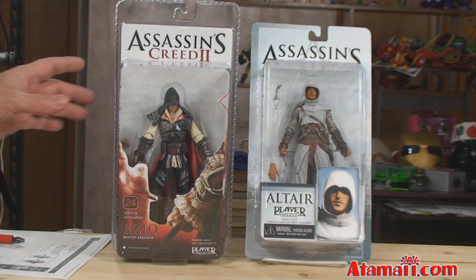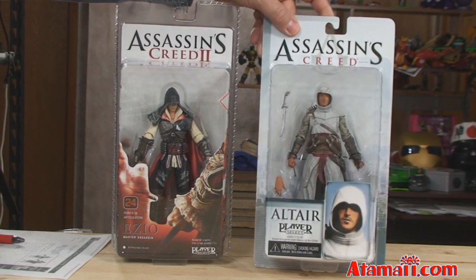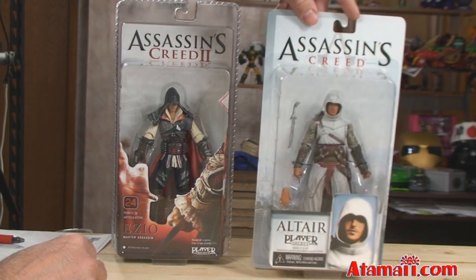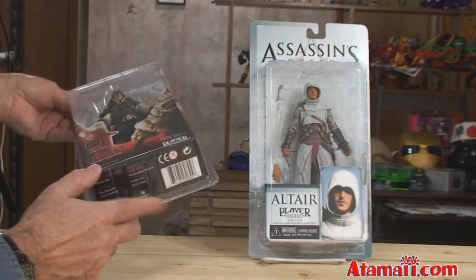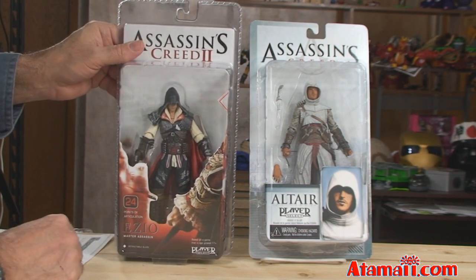Here's a good look at the boxes. First, from the first series, this is Altair - these are by NECA. I'll say right off, there's a problem with this box. Look how they made this - they made the edge of the box too deep, and he won't stand up. I've got to put him on a stand. This one, they figured it out, and they've got thinner edges on the bottom, so he stands up just right.